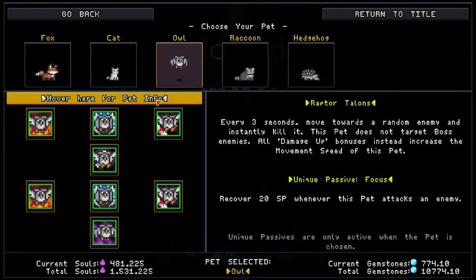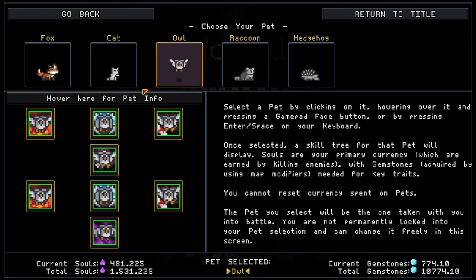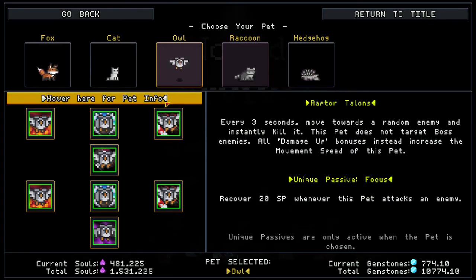Moving on to the owl — its skill is called Raptor Talons. Every three seconds it moves towards a random enemy and instantly kills it. This pet does not target boss enemies. All damage-up bonuses instead increase its movement speed, and it attacks every three seconds, which is really consistent. Its unique passive is that you recover 20 SP whenever this pet attacks an enemy — so every three seconds you're getting 20 SP. That's actually a lot.